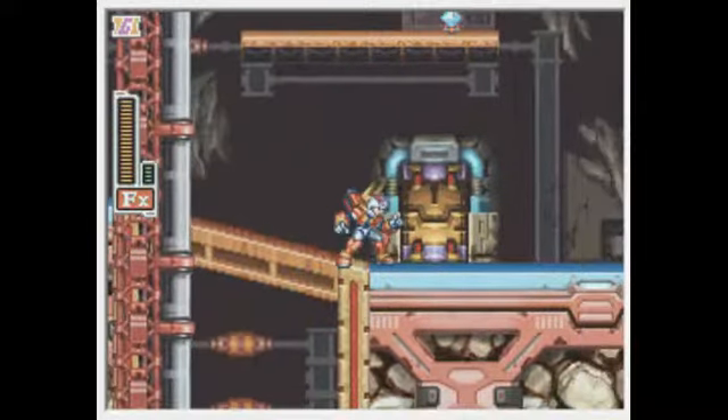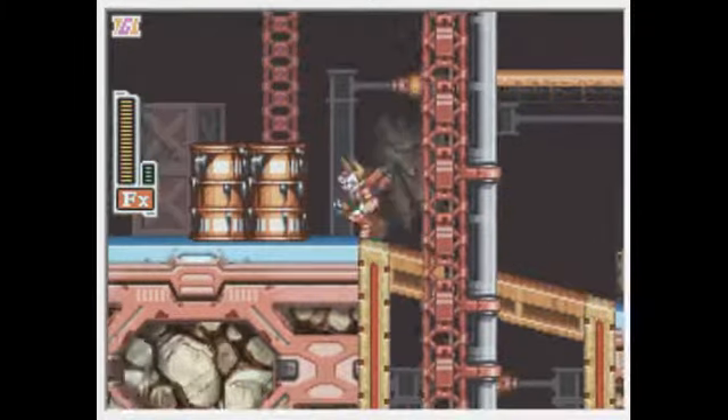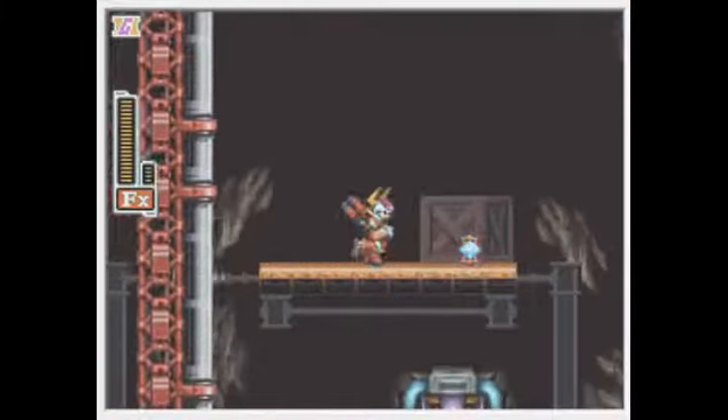You see this door right here? Now that we've recently acquired the yellow key, you'd think we're supposed to go this way, right? Nope - that's where you go for a certain side quest, it's just another part of the level. Where we're supposed to go is over here somewhere.